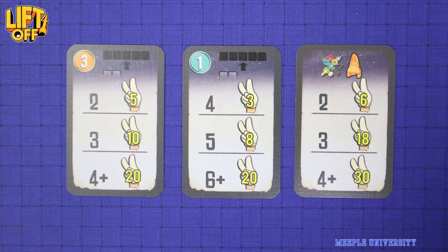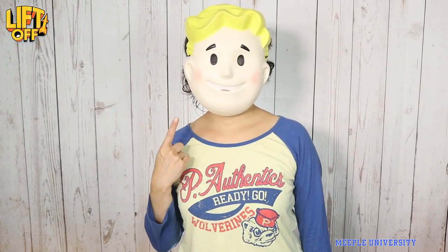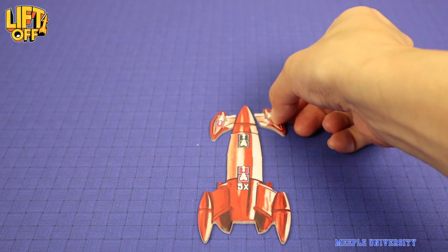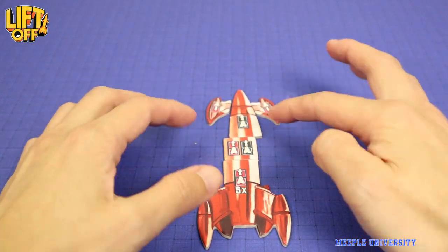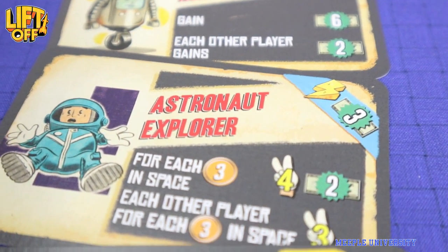You also get secret objective cards to earn more points, or sell for cash if you just give up on them. I like the retro-futuristic style of artwork, like in Fallout games. And there's a rocket you can actually add parts to, representing your upgrades for visual enjoyment, although you can also track your upgrades on your board. One interactive element, which I understand better after playing it, is the card draft.